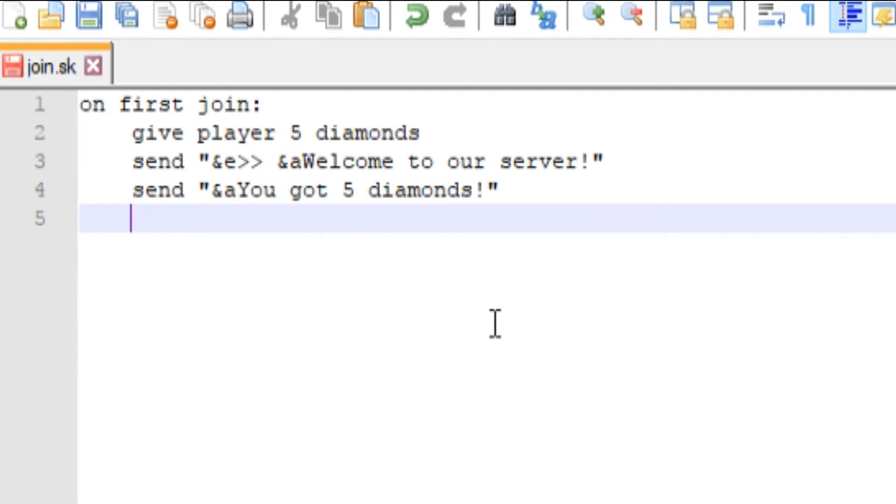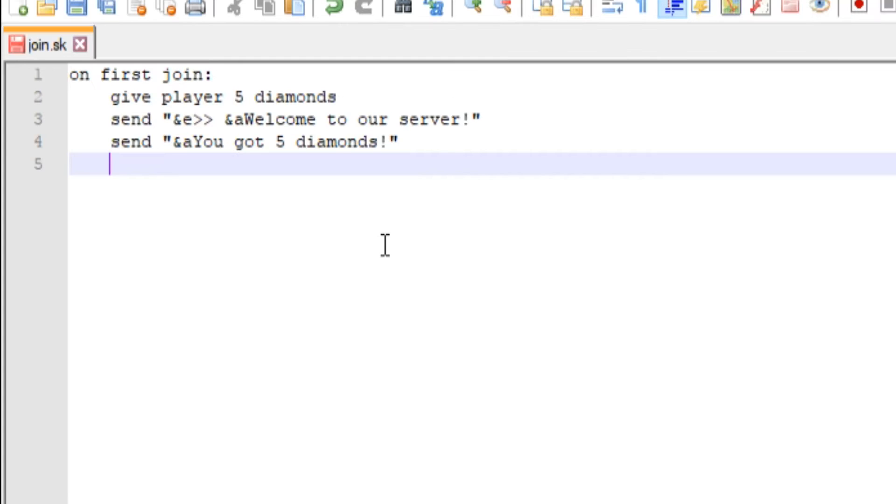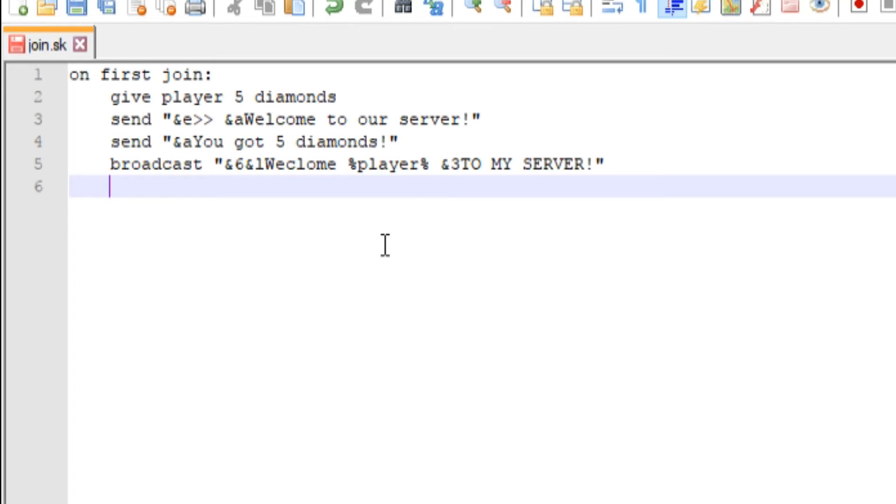Since they're joining for the first time we'll also add a broadcast — if you use the Essentials plugin you can disable its default first-join message. Type 'broadcast' and again use quotation marks. We'll say 'Welcome' and then to include the player's name use percent signs around 'player', like %player%, which will broadcast that specific player's name. We'll say 'Welcome %player% to my server'. Finally, add 'stop' on the last line to stop the event once the code has finished. That's six lines of code total.